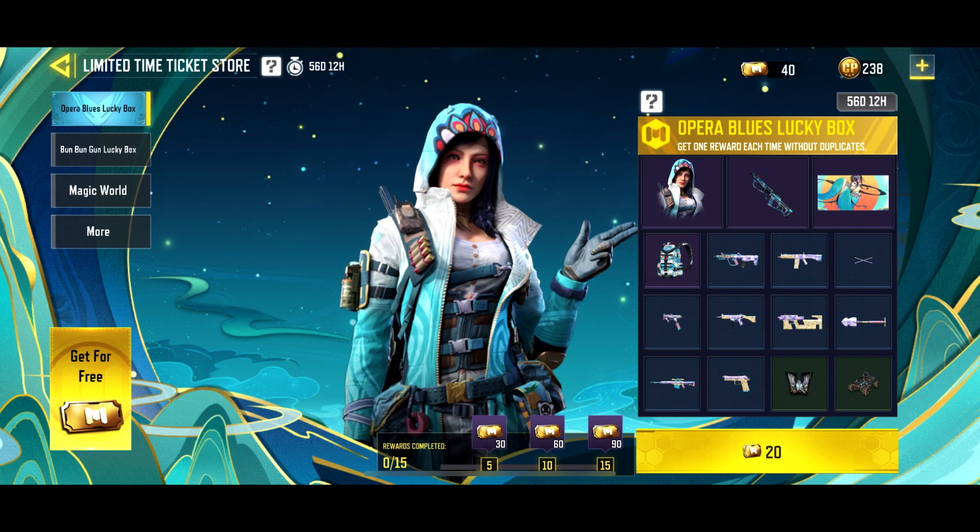Let's start with tickets. This is the currency for this event, which you can spend on two lucky boxes, three bundles, a few calling cards and an avatar. Let's learn how to earn tickets as quickly as possible.